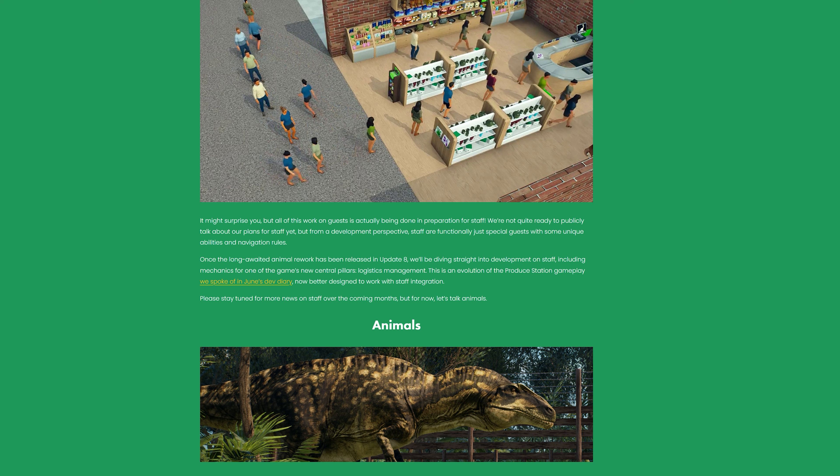Once the long-awaited animal rework has been released in Update 8, we'll be diving straight into development on staff, including mechanics for one of the game's new central pillars: Logistics Management. This is an evolution of the Produce Station gameplay spoken about in June's Dev Diary. Better designed to work with staff integration. Stay tuned for more news on staff over the coming months.